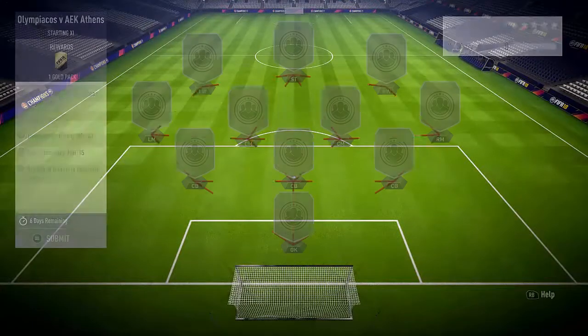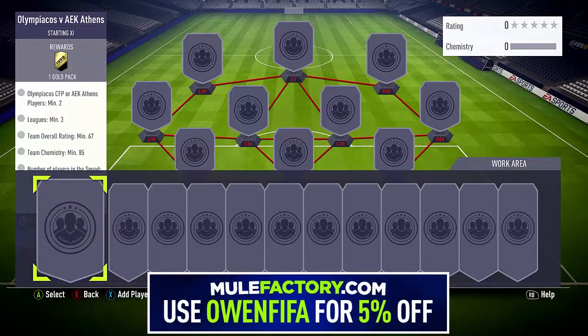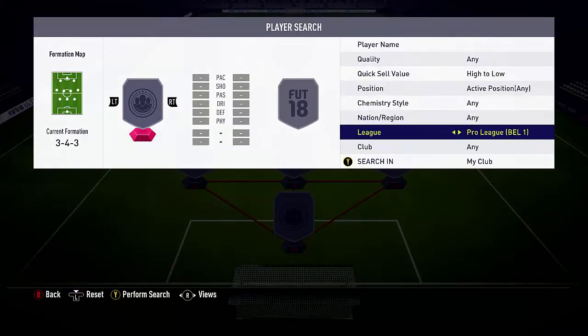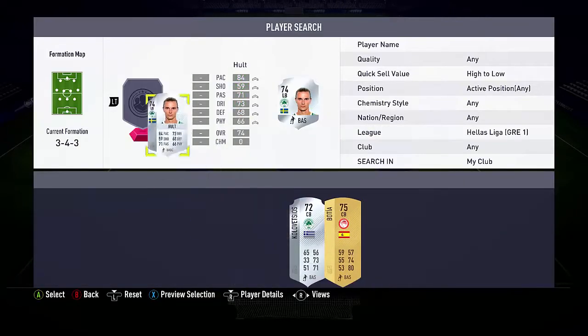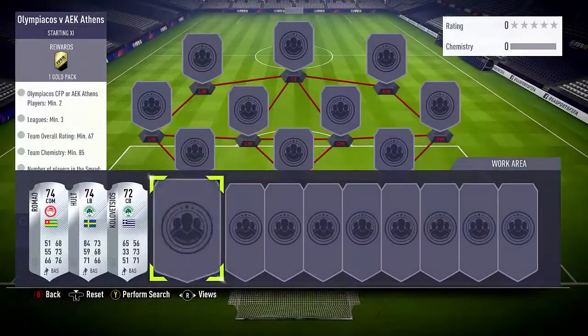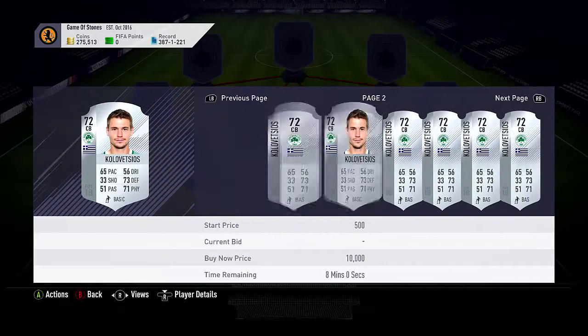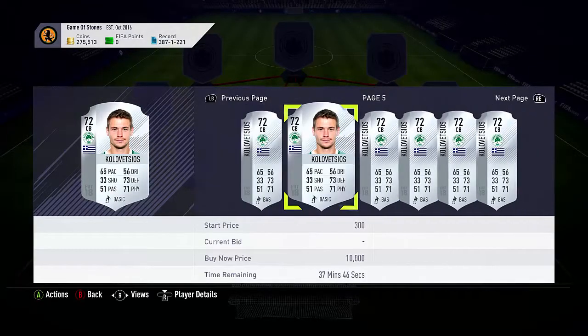It's a pretty simple one — it's Olympiacos, AEK, and the Greek league. If you go through and find the Greek league, you'll see I have 4 players. The ones you want to look at are probably these Pantheon centre-backs — they're going for around 1K each. You can see there's a lot of them up, around 1K there.